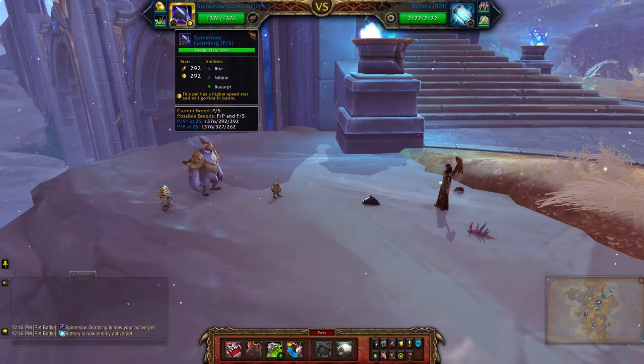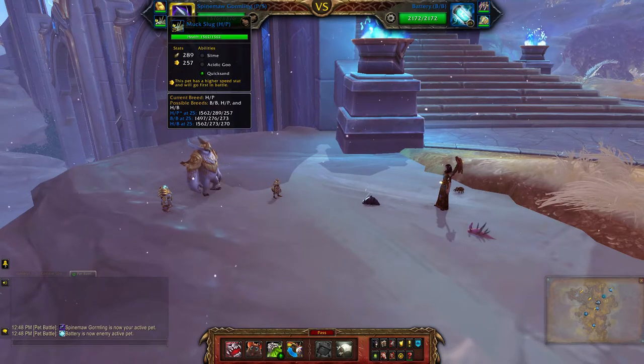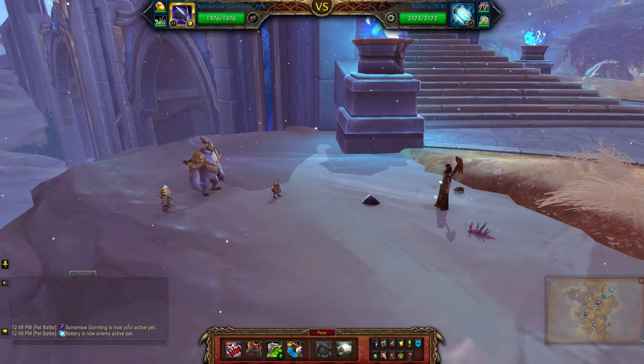For my critter team I'll be using the Spine Maw Gormling — mine is a power speed breed — the Giant Wormwood, which is a health power breed, and the Muck Slug, which is a health power breed.